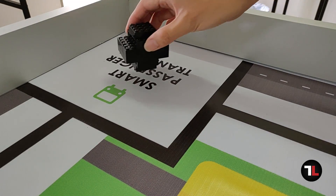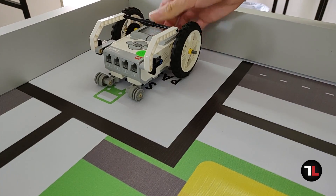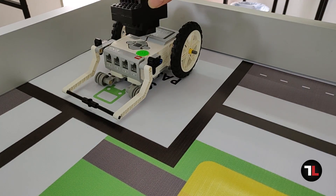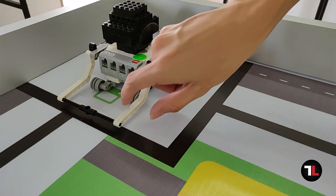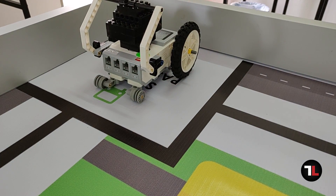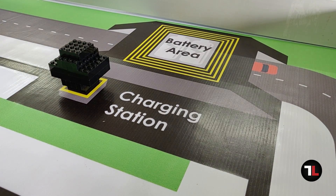One battery block is placed in the start and finish area. The team can put this battery block on their robot before starting. If the team puts the battery block on their robot, it must fit into the maximum size of the robot, 25cm². The other battery block is placed in a small position in the black area.